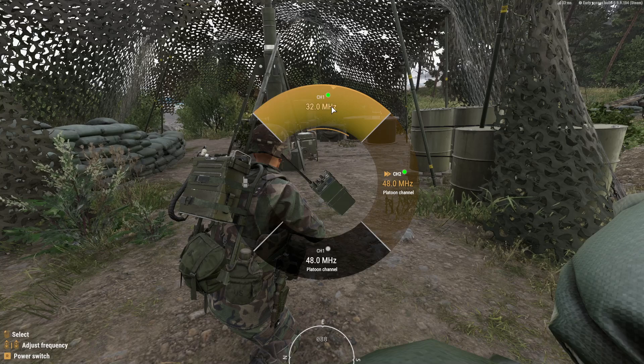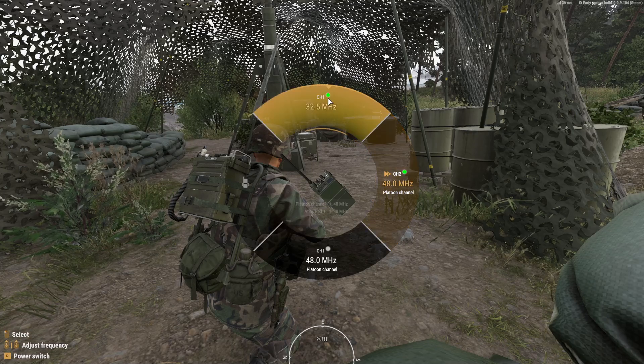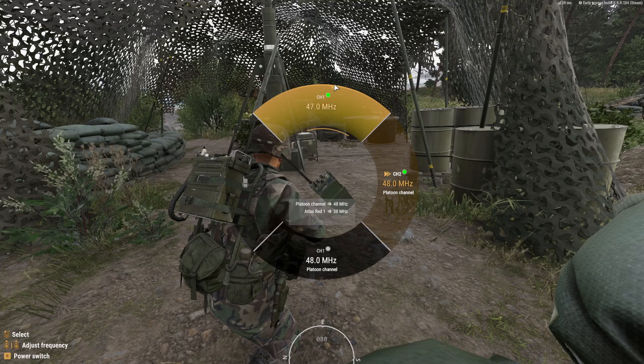If you know a special channel, or a channel that you cannot quickly adjust to, you can hold Control and while scroll wheeling, it will adjust the megahertz by 5.5. This is useful to allow yourself to have a radio channel with some buddies that you don't have to worry too much about.